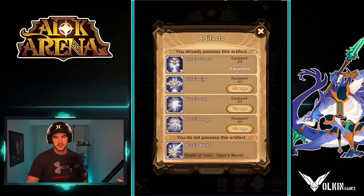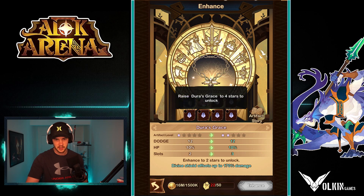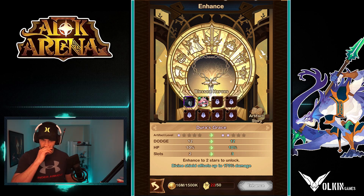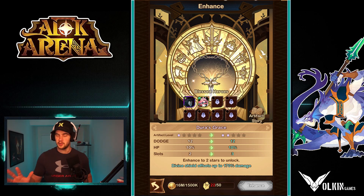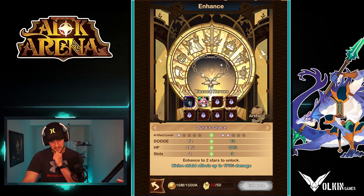So as you level them up — if we go here and we go enhance — as you can see, you've got these slots: unlocked at two stars, unlocked at three stars, four stars, four stars, five stars, five stars. So as you star up your artifacts now, you can actually equip them to more heroes as you unlock more slots, which is gonna be huge.